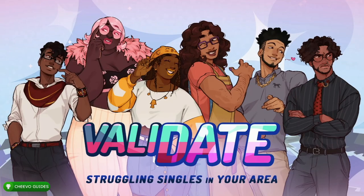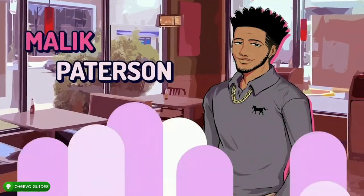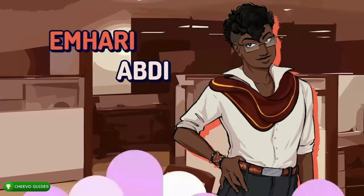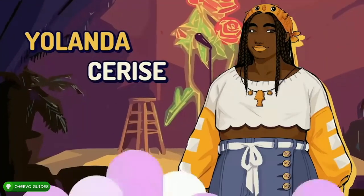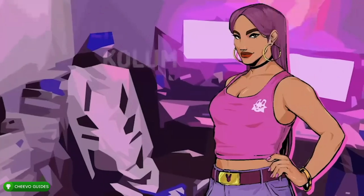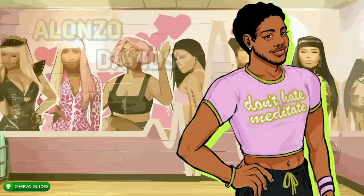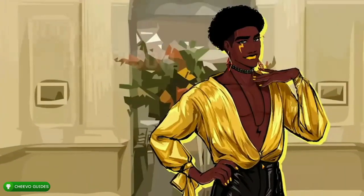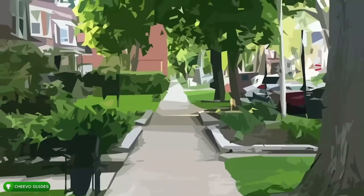What's up guys, this is Chivo Guides back here again with another achievement guide. Today we're going to be focusing on Validate. This game is published and developed by Veritable Joy Studios. You can easily get 1000 Gamerscore in about 10 minutes, but I gotta mention that does not include every achievement because the game has a total of 68 achievements — five of which are worth 200 Gamerscore each and the other 63 are worth zero Gamerscore.